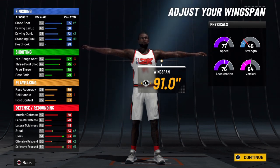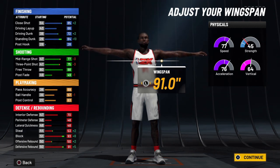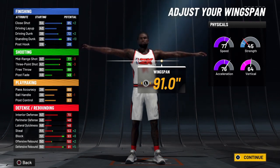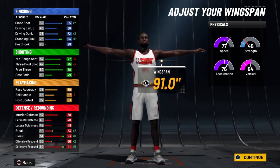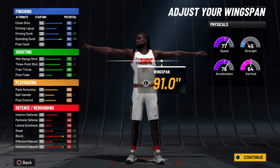Defensively, we have a 74 interior defense — for a build with minimum weight at only 6'9", that's really good. We'll have a 97 block and a 95 defensive rebound. The offensive rebound wasn't upgraded partly for the build name, and also since you're primarily a shooter you won't be under the rim a lot. The rebounding rating is really for those long rebounds where you have to reach out. Physically, with the boosts we've got an 85 speed on a 6'9" center, 84 acceleration, and 72 vertical — all really good.